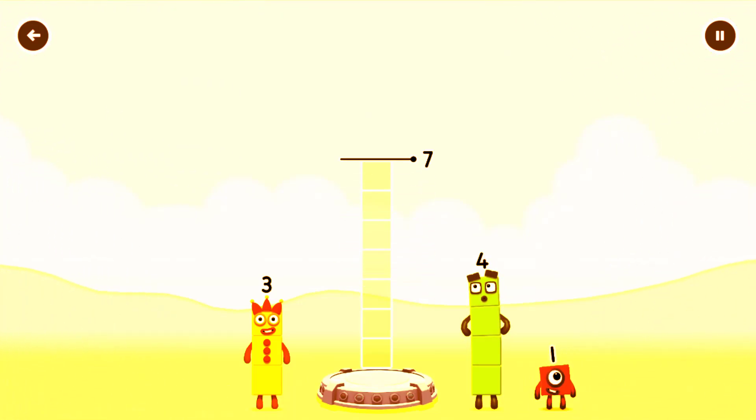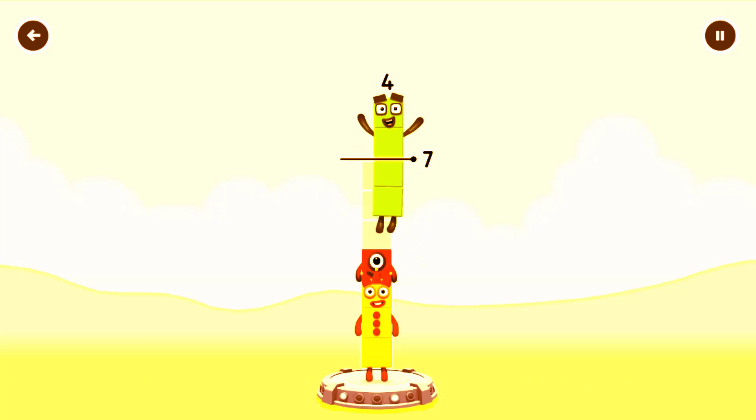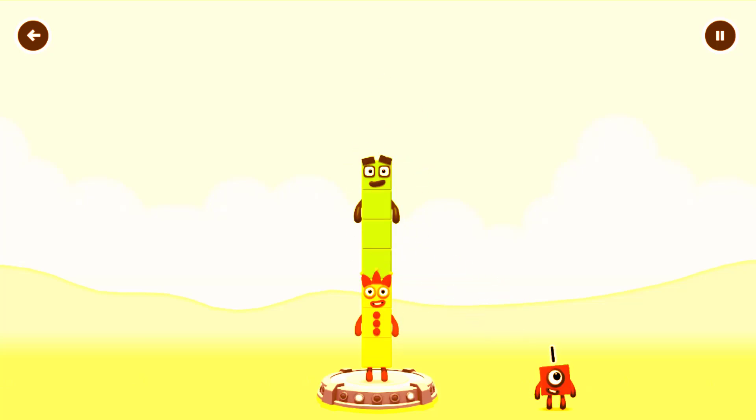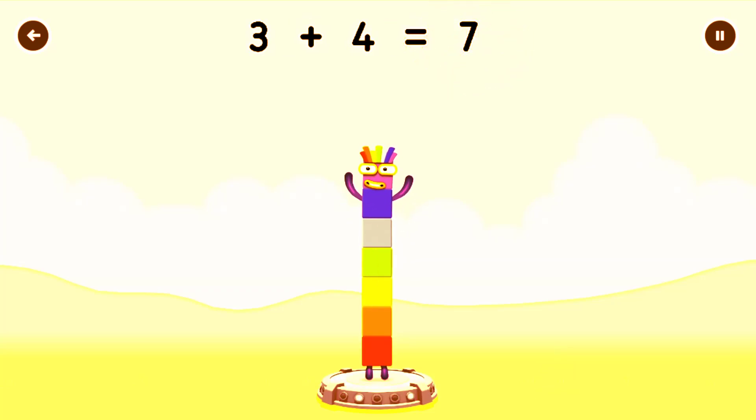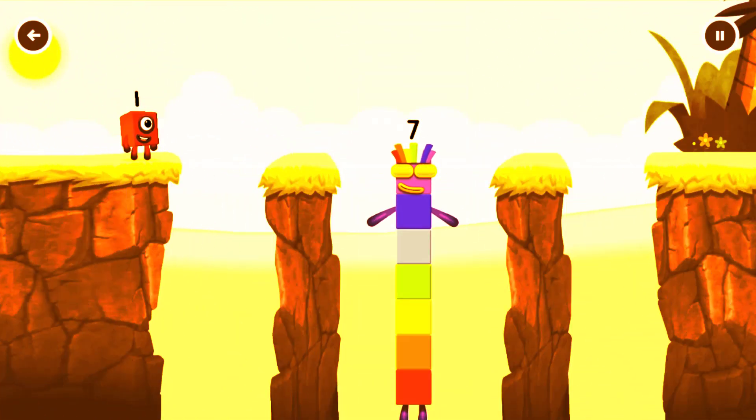Add number blocks to make seven! Four, one, three — too much! That's too much! Correct! Three plus four equals seven! I am seven! Excellent!